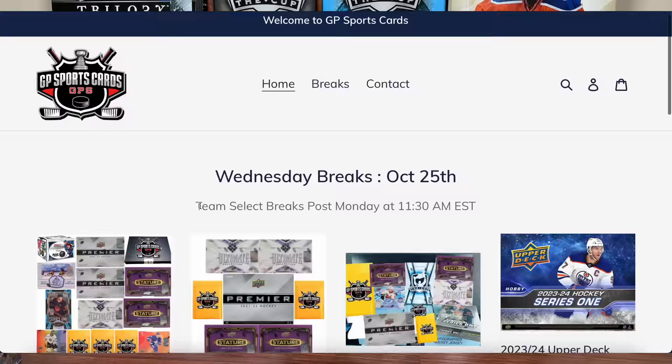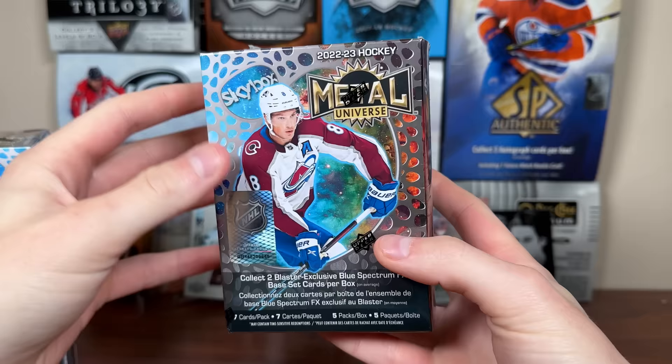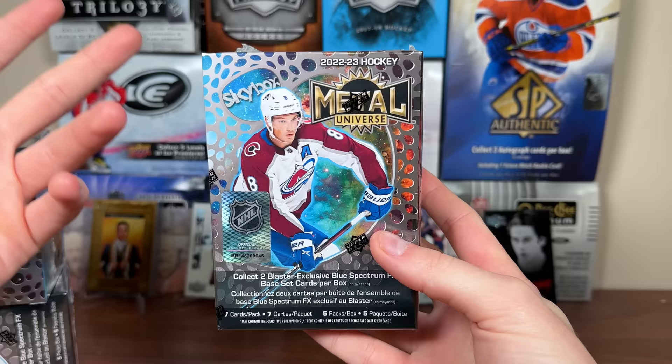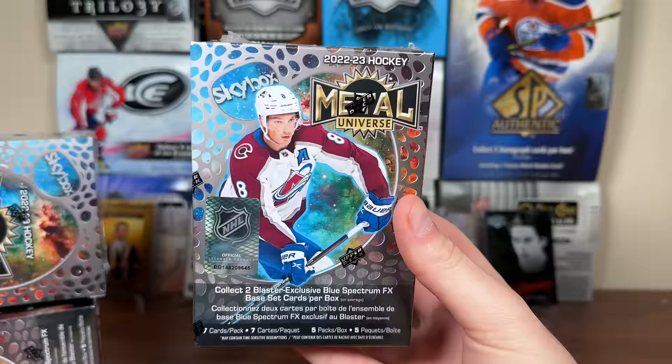So Skybox Millionaire's — I rolled up to Walmart to get these, as I think that's the only option. They're on the Upper Deck Store for $30 US, but these aggressively cost $50 Canadian at Walmart, same as 21-22 which actually came out in February this year. I do not see any of the retail in hobby shops online or in person, so Walmart seems to be the only way to get them.